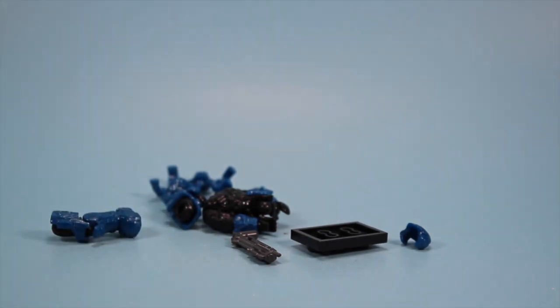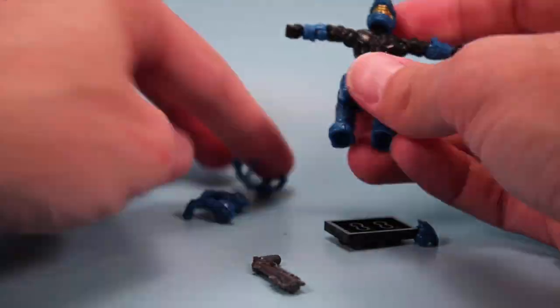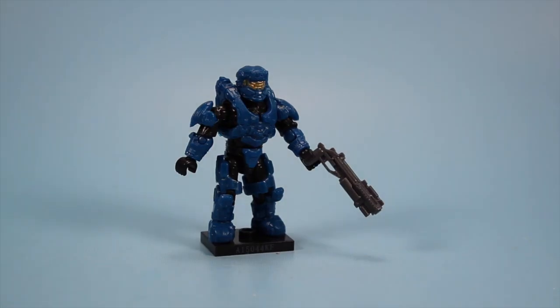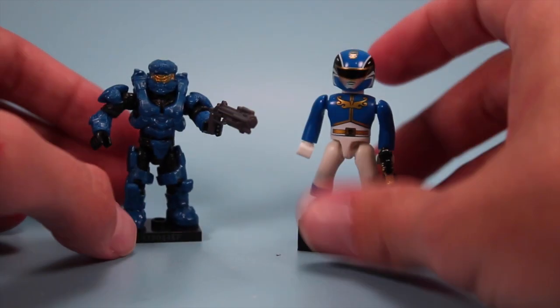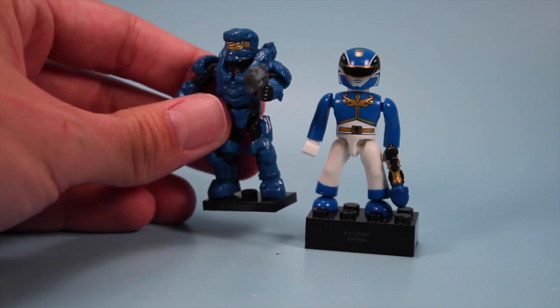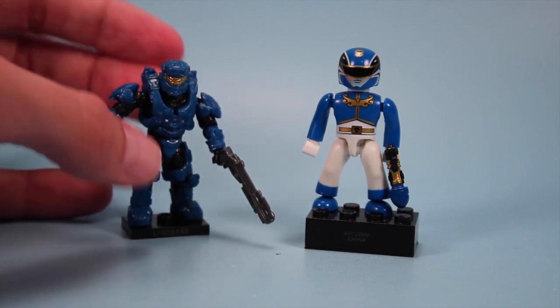Now let's check out A15044KF — there's the one I've been looking for. We have the blue Enforcer Spartan. Always like the blue figure stuff. There we have the UNSC Spartan Enforcer in blue. Really like this guy, I love blue stuff. And for no apparent reason, let's compare him to a blue Mega Bloks Power Ranger — about the same height, but definitely a little more armor in the texture department, a little more bulky. This guy's got the spandex.